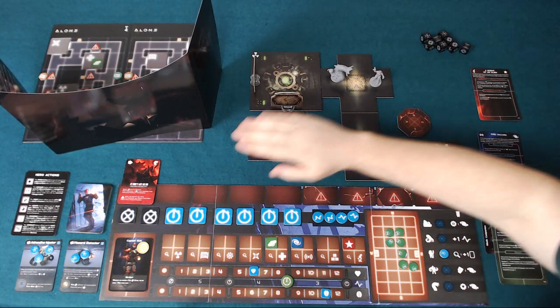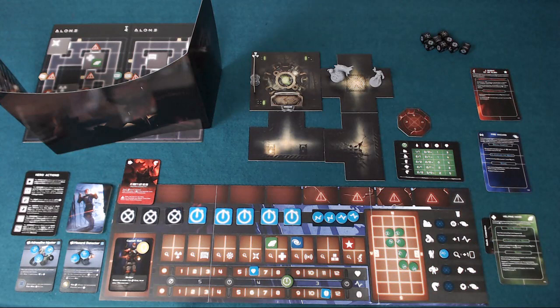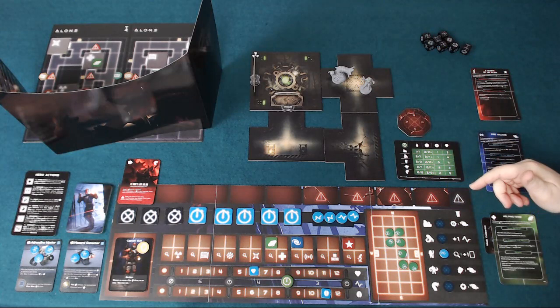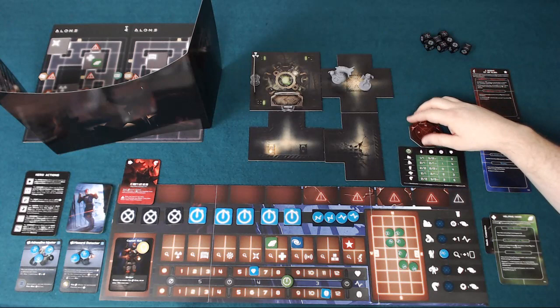In terms of hero actions, you take an action and click one of these over. The basic thing you can do is move — you can move one sector. There's a worm here attempting to attack us. If you move out of a sector with a creature, it gets a free attack at you. Moving into a sector you've already been in is fine, no problem.